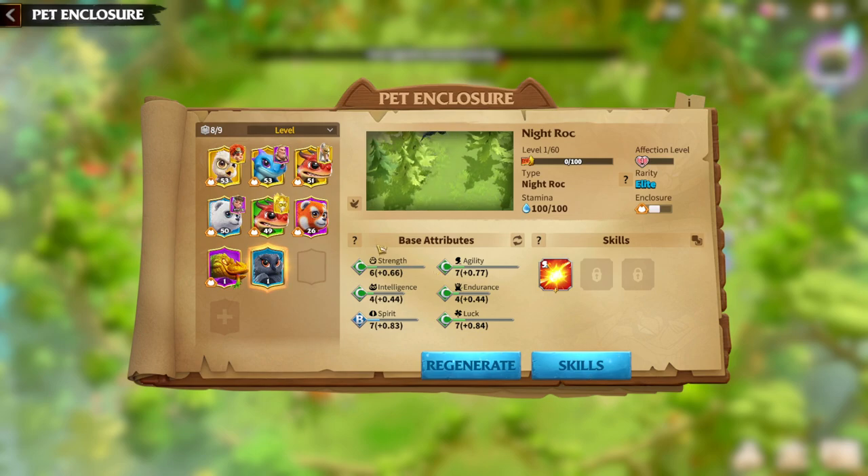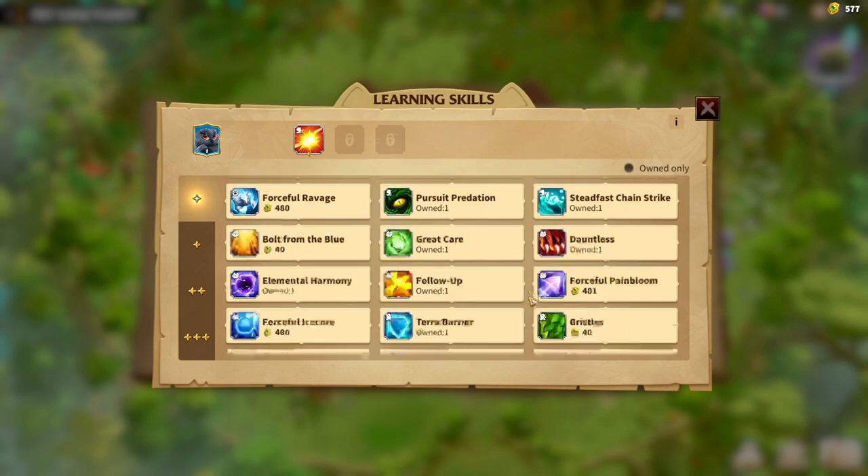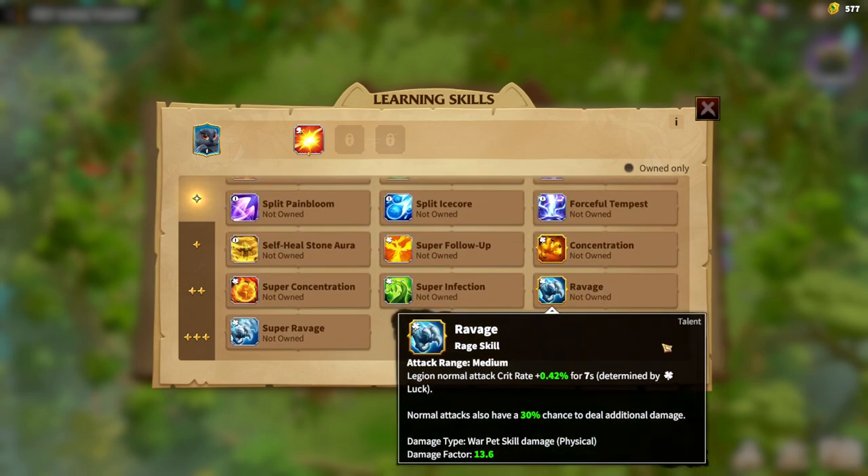In order to understand what kind of pet Night Rock is and what it does in general, we need to understand its skills. The main skill of Night Rock is Ravage, which means whenever you are dealing damage — especially attack range medium — this war pet is a marksman war pet. It will grant the legion crit rate and also deal additional normal attack damage. So we already understand what kind of pet it is: it's all about normal attack, crit rate, and dealing as much damage as possible while just attacking the enemy.